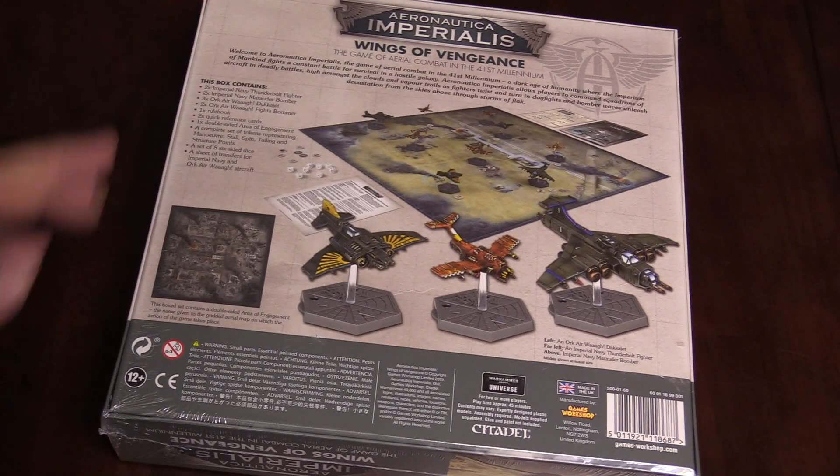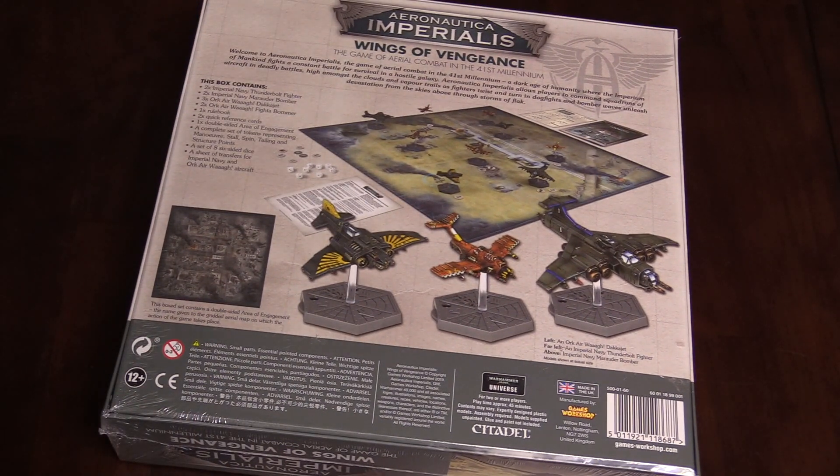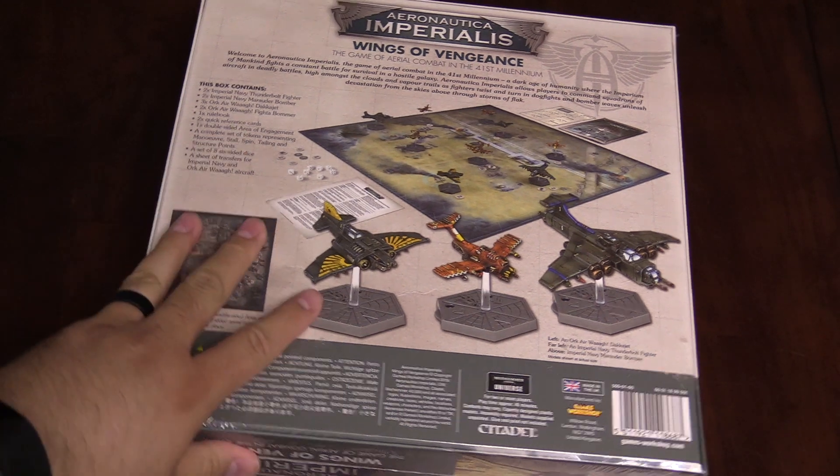Now this box features a couple of starter sets — starter air wings, starter squadrons — whatever you want to call them, for the Imperial Navy and the Orks. Additionally, it also comes with everything you need to start playing the game. So this is your starter box.